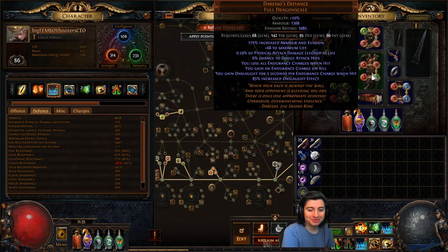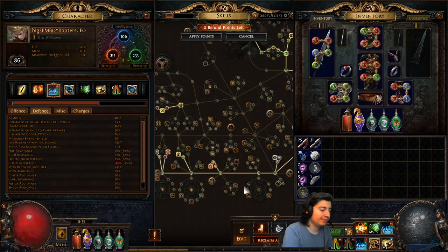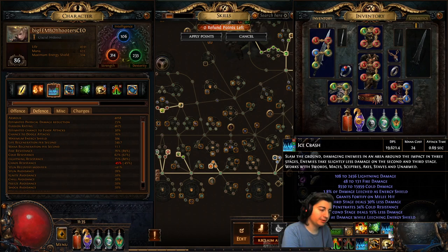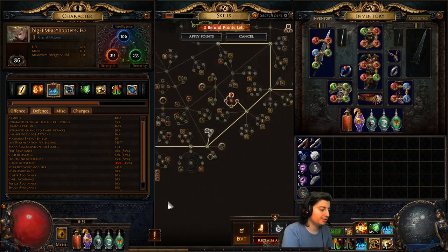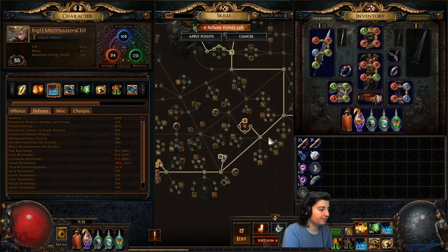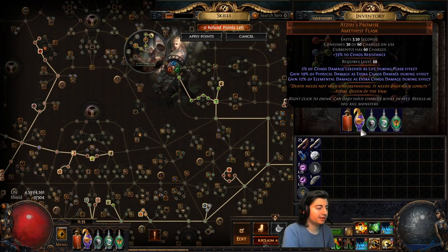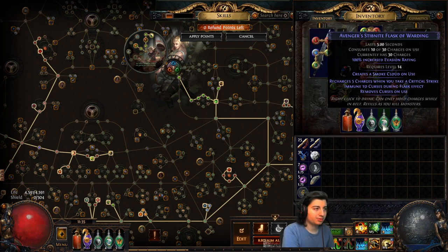The endurance charges we get from Daresso's cap our cold. We are going to need cold maxed when we do go wise oak in the flask slot, because that's a lot of cold damage. My flasks are actually total crap. Increased evasion rating is nice for us now because we are kind of an evasion build, but it's not really necessary. I would prefer if this basalt was a granite — that'll help for our molten shell.